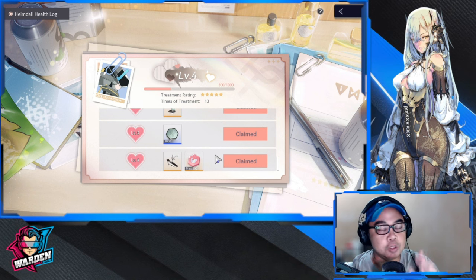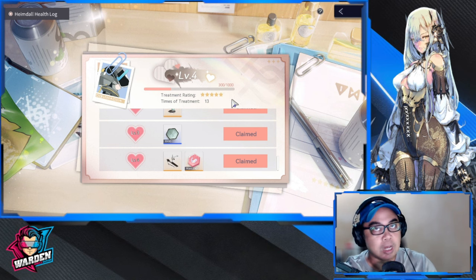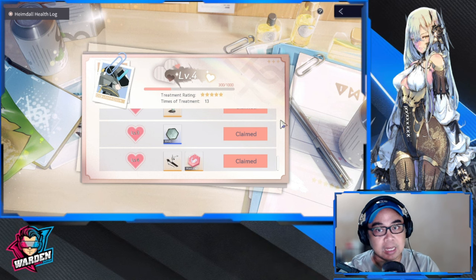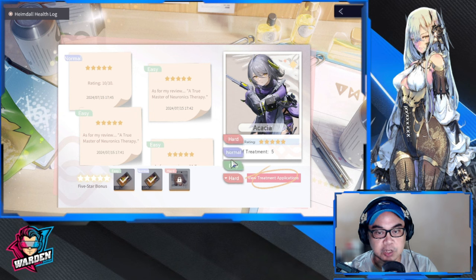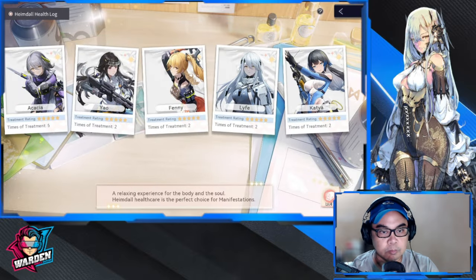To unlock levels, just play easy - each clear on easy gives you 150 points. So for example, clearing a level from 300 points puts you at 450. I'd suggest that once you reach level four, immediately try to open normal difficulty. For example, I've completed normal for Akasha and already opened hard. The higher the difficulty level, the higher the points you earn.